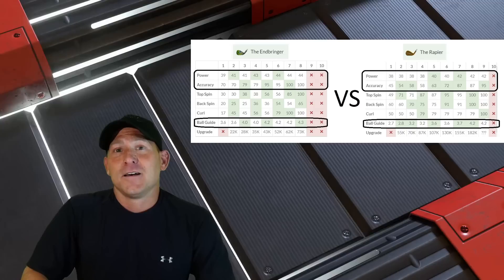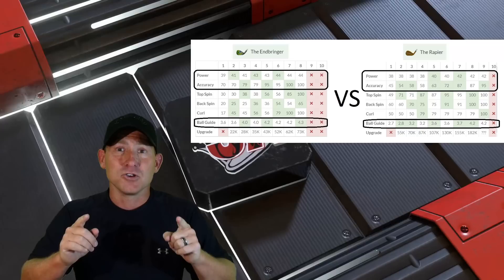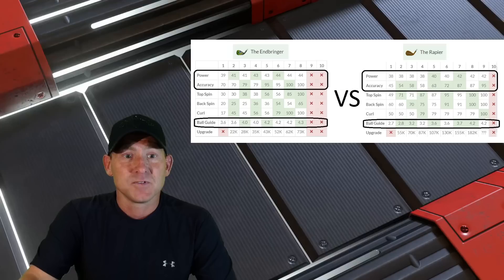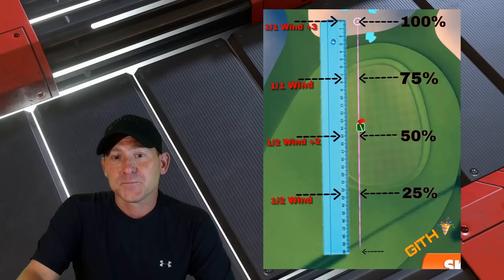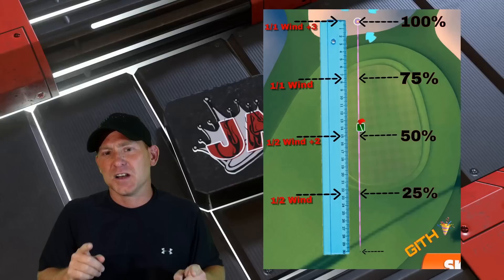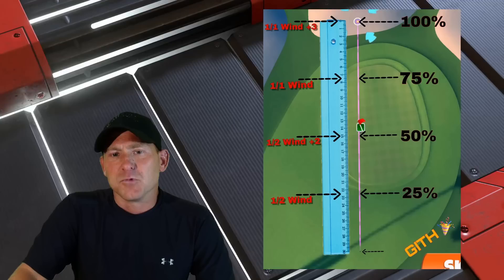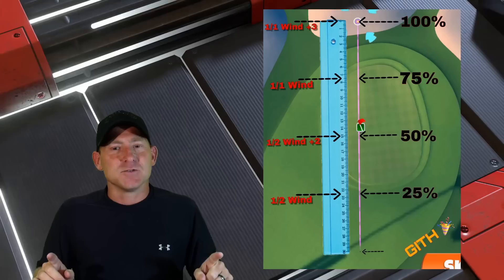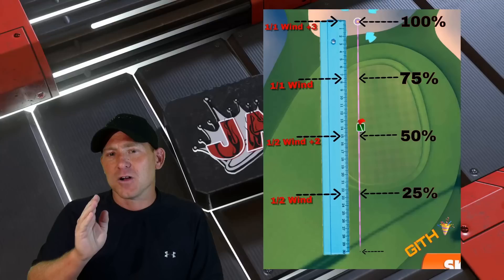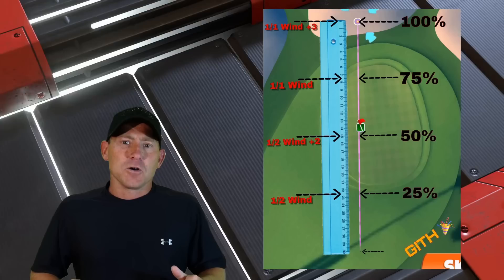If you have an Inbringer level five and you're not using it, you need to get it in your bag right now. I'm about to give you two methods for using the Inbringer to make your shots more effective. If you practice these, you're going to become a better chipper around the greens on those mid to long range shots. Method one is really for the level five Inbringer — you'll really need that level five. For this method you don't have to use any apps or punch in any numbers. Just memorize this chart — take a screenshot of it right here.